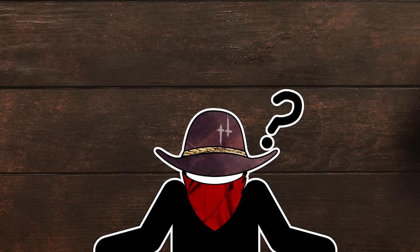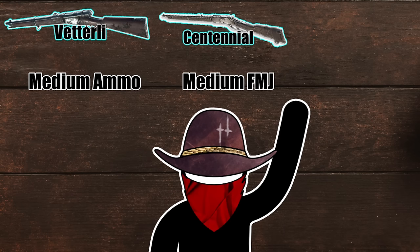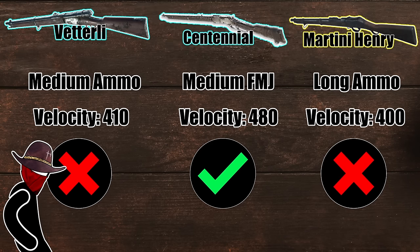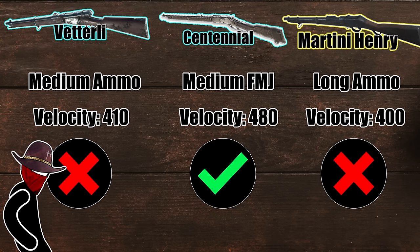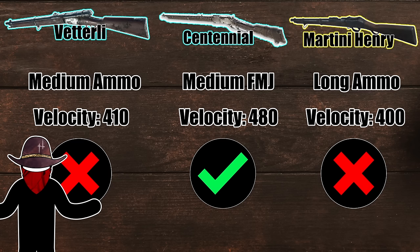Quiz time! Which of these has the fastest bullet velocity: the Vetterly with regular medium ammo, the Winfield Centennial with medium FMJ ammo, or the Martini Henry with standard long ammo? Believe it or not, the Centennial with FMJ is faster than both the Vetterly with its regular ammo and the Martini Henry with its long ammo. On top of that, both the Centennial and the Vetterly's standard ammo are faster than the Martini Henry's long ammo.